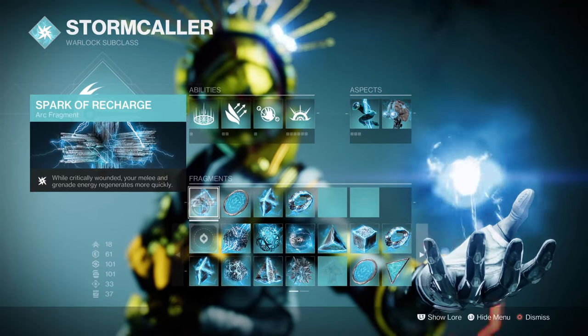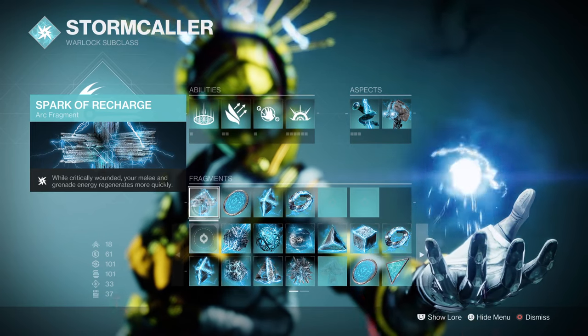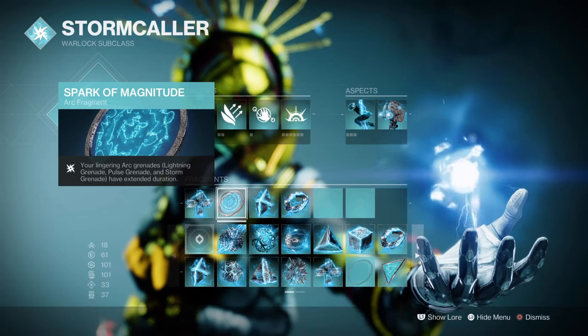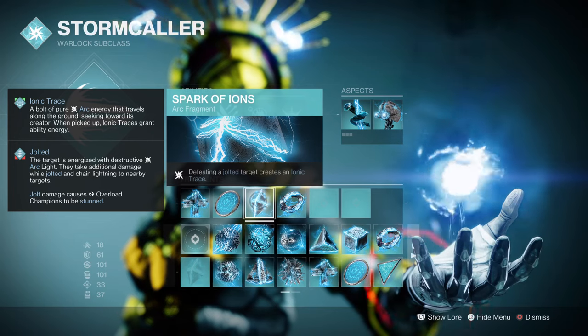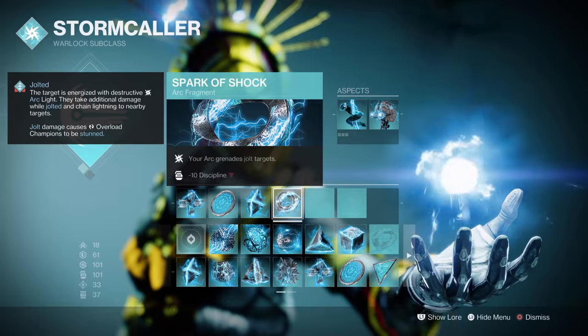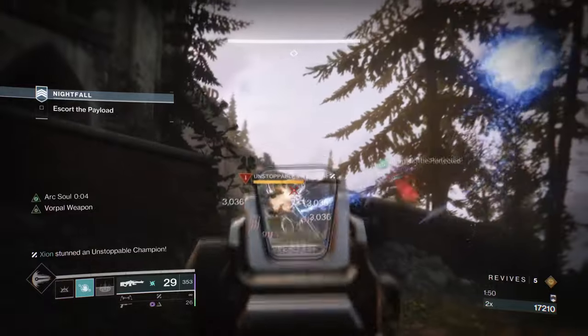For the fragments: Spark of Recharge, where upon reaching critical health your melee and grenade recharge rate get drastically increased for a few seconds. Spark of Magnitude, where lingering grenade jolt durations are increased. Spark of Ions, where defeating jolted targets creates Ionah Traces. And Spark of Shock, where your arc grenades jolt targets. It is recommended to have as many ways of producing Ionah Traces as possible so that our Fallen Sunstar effect can see use.